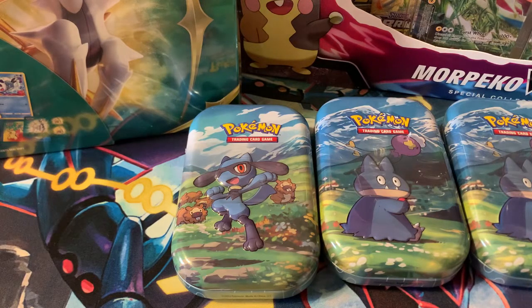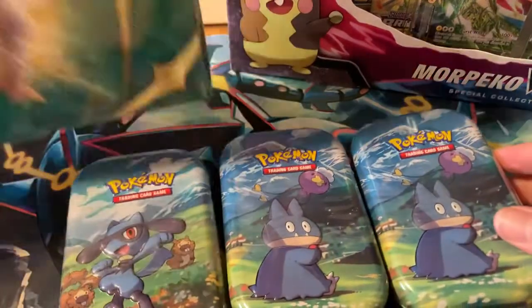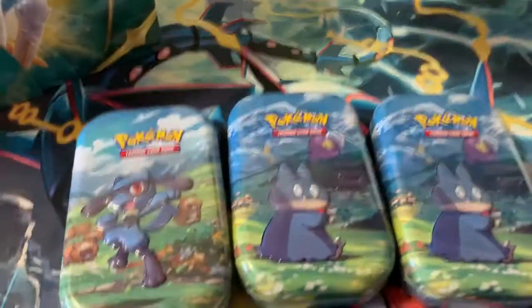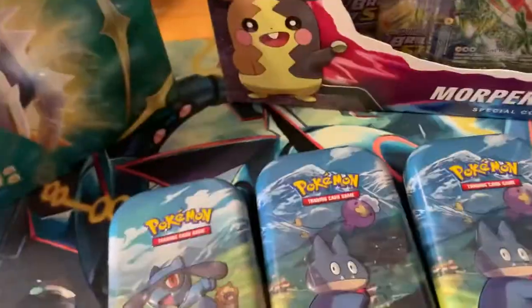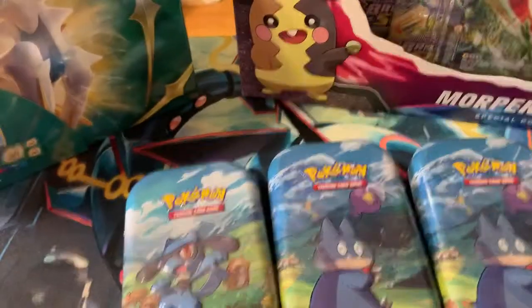What's going on guys, Pokey Tats here with another opening. Today I was able to get my hands on the new baby tins — the new lunchbox looking thing — and I also got a Morpeko V-Union box. Without further ado, we're gonna get right into it. I know last opening wasn't too bad, a couple good things, but hopefully this time we get even better things.